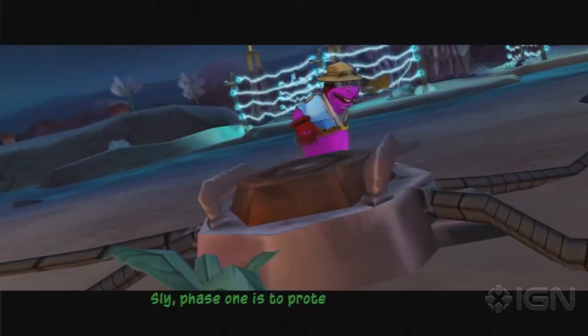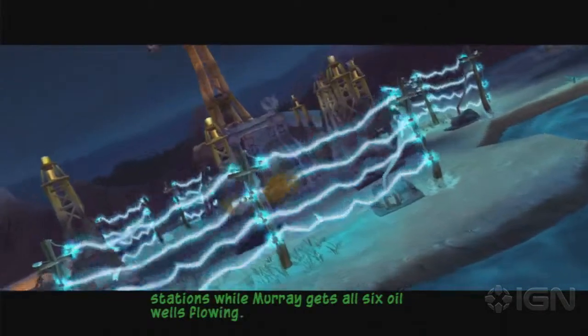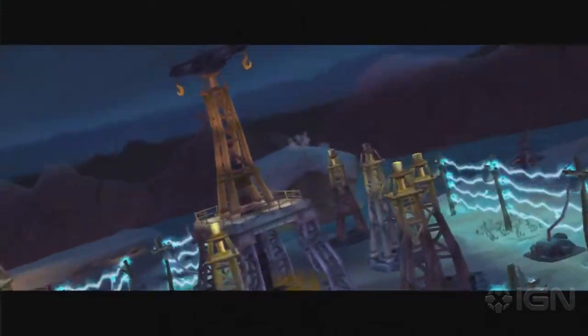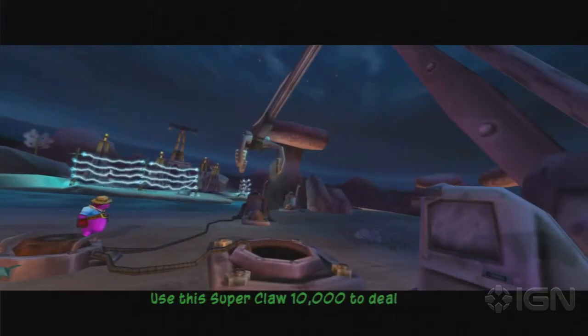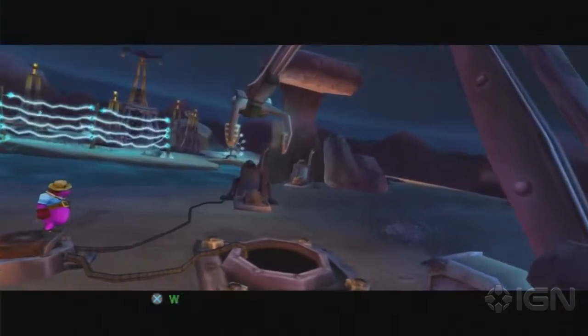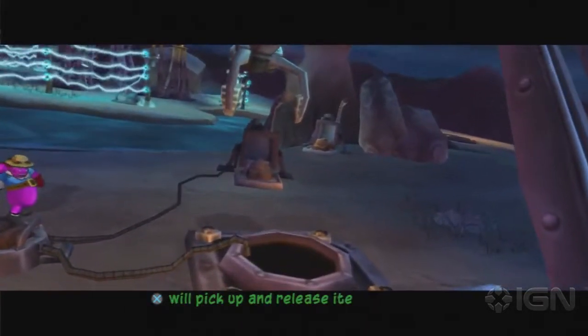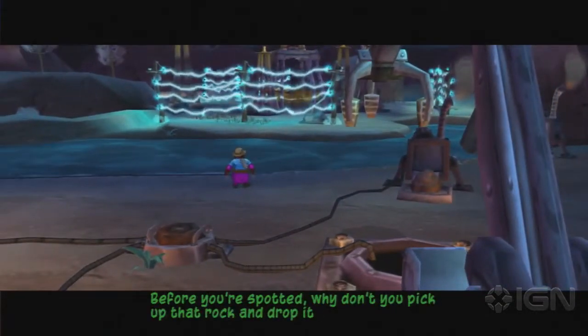Sly, phase one is to protect these power stations while Murray gets all six oil wells flowing. Use this Super Claw 10,000 to deal with any miners that might show up. Use the left analog stick to move the claw around. The X button will pick up and release items. Before you're spotted, why don't you pick up that rock and drop it in the pit?